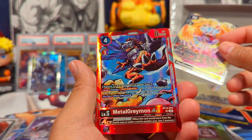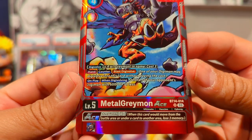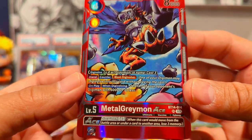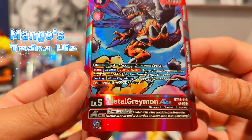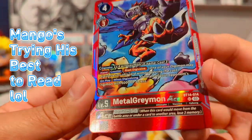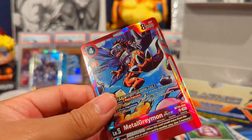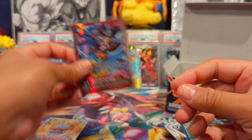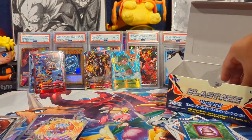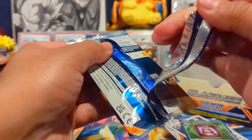And then we have a Metal Greymon ACE! So this is the new mechanic — it's Metal Greymon ACE, and it has like an ACE effect. I honestly haven't even looked into it, so I took a little bit too long trying to understand the effect of the ACE cards. Hopefully I fast-forwarded that for y'all. Let's get back into it.